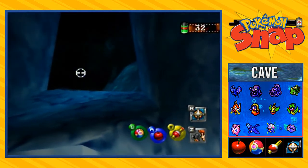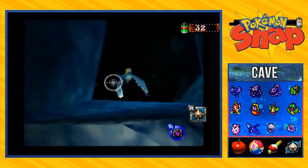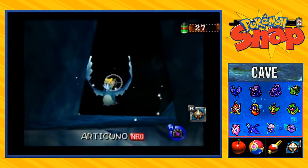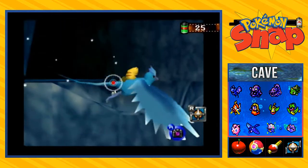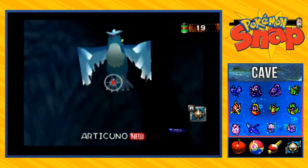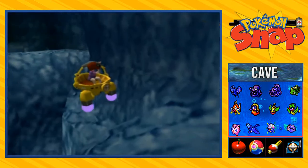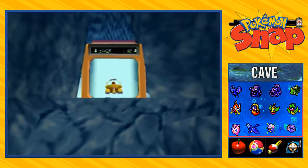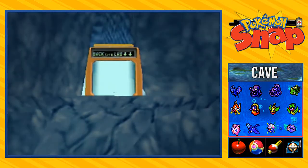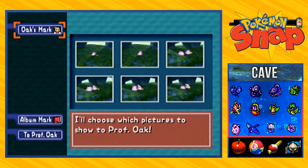Jigglypuff's on the side singing, doing its thing - look at the sparkles. Come on, get over here Articuno! And it's with Pikachu - holy crud, oh my god! Pikachu flew on top of Articuno - I never anticipated that! That could be another great shot right there.